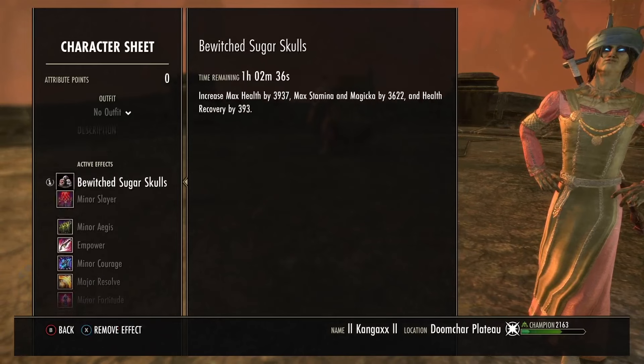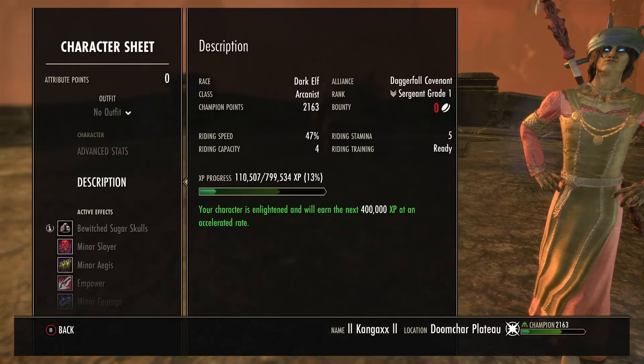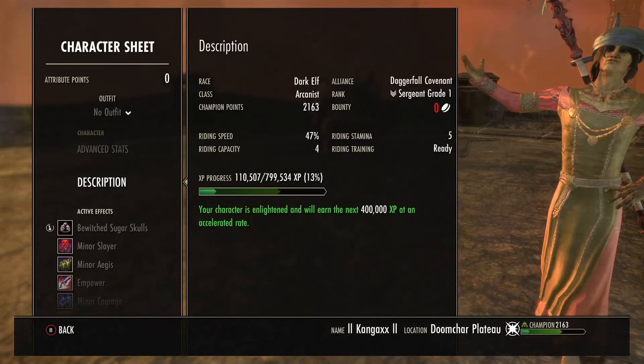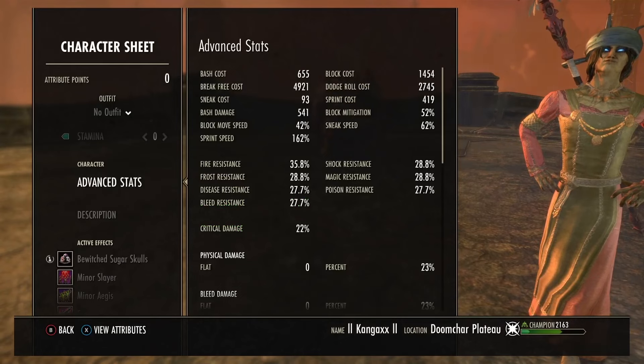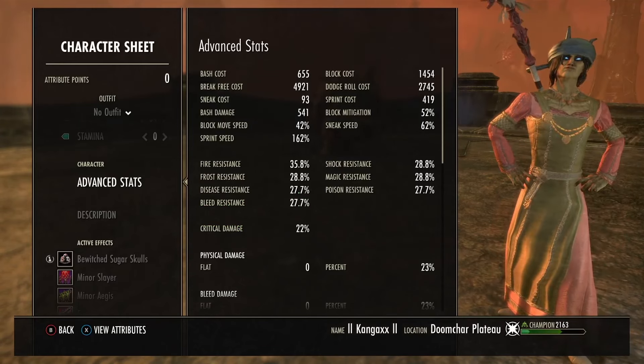I'm running Dark Elf - just a damage race will do, but any race will do, don't worry too much. Critical damage isn't that high but we're just stacking into penetration and it's going to hit super hard anyway. You're getting the minor brittle and other sources of critical damage so it's probably going to be around 80% critical damage, still pretty nice.